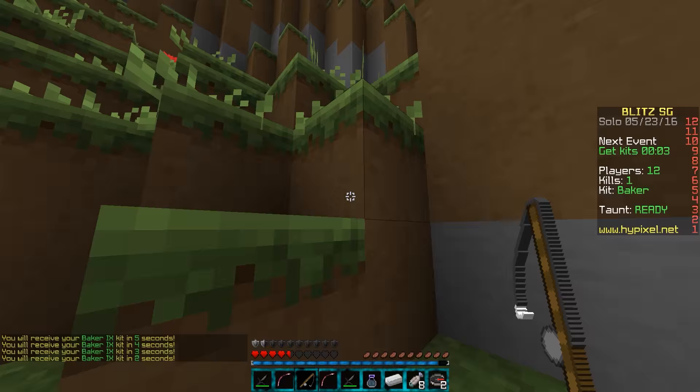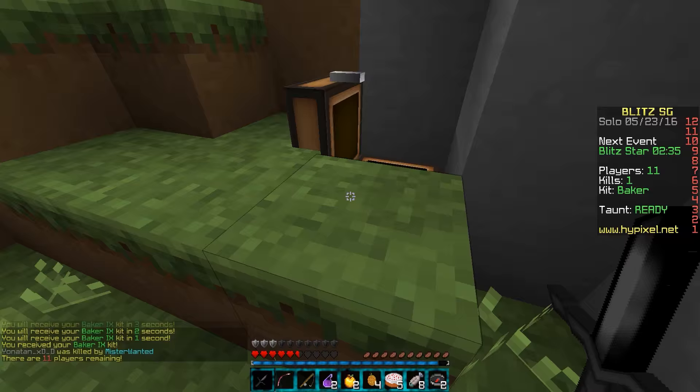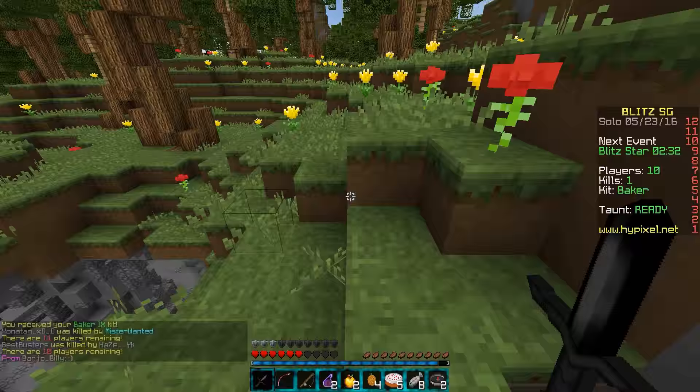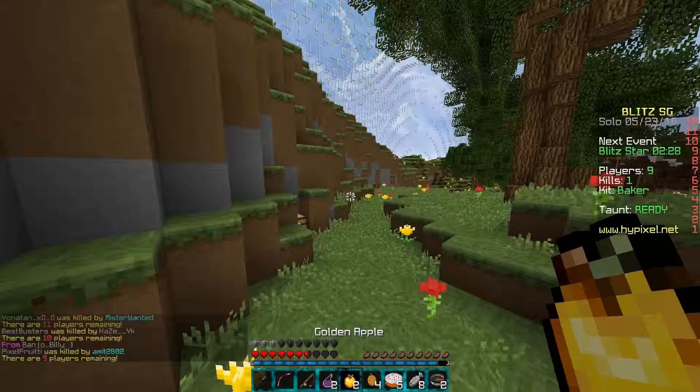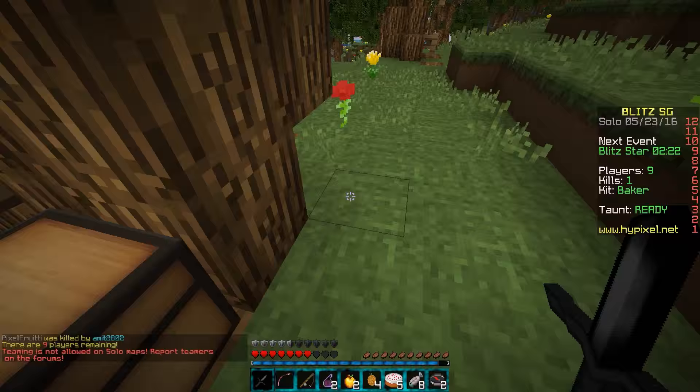With Baker 8 you get 2 res pots and 1 gapple, so 1 gapple isn't really a lot of healing. I do like to use speed on kills with potion kits, but Baker only gets like 1 gapple at level 8, so it wasn't great to heal up with. So I decided to upgrade to level 9 — as you can see you get 2 gapples, so it is a very very nice upgrade.